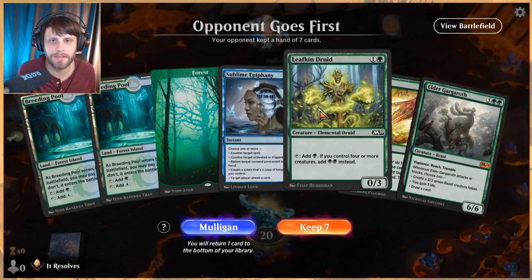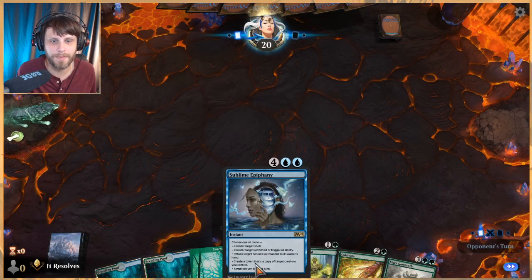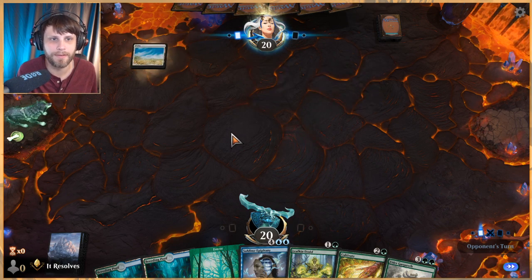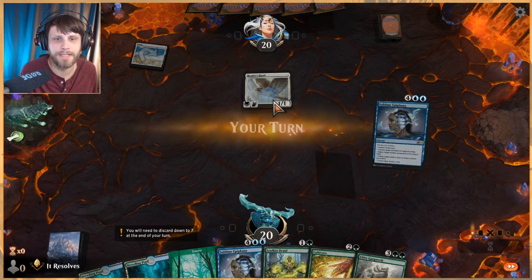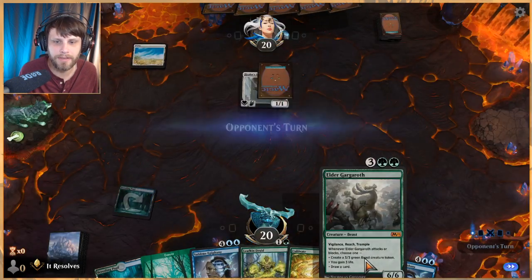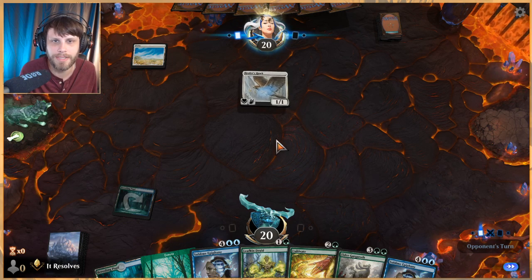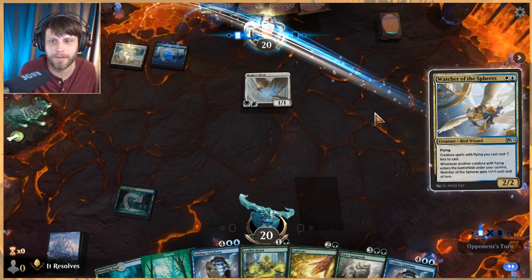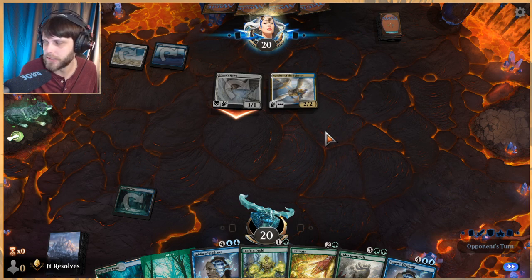This seems like a great keep. We've got a turn two Leafkin Druid into Cultivate and then Gargaroth, not to mention Sublime Epiphany which is going to be ridiculous if we can get it off. Looks like a lifelink mono white maybe list. These decks can certainly be annoying, but thankfully Gargaroth has reach so not tremendously worried. We just have to be conscious of Banishing Light. Actually, it looks like just blue-white flyers, which is a very good deck.